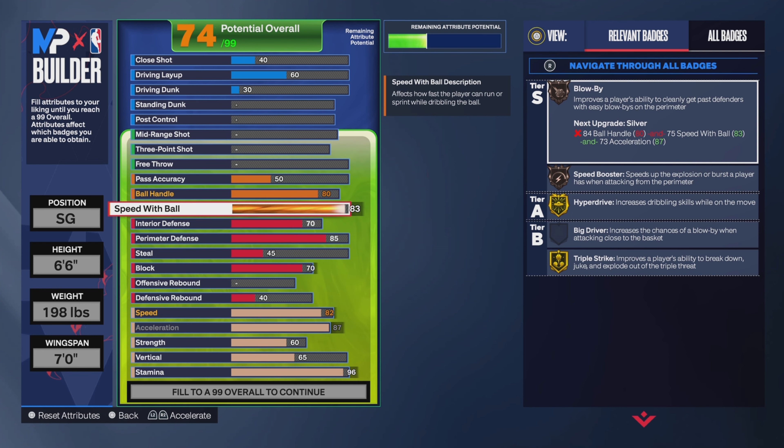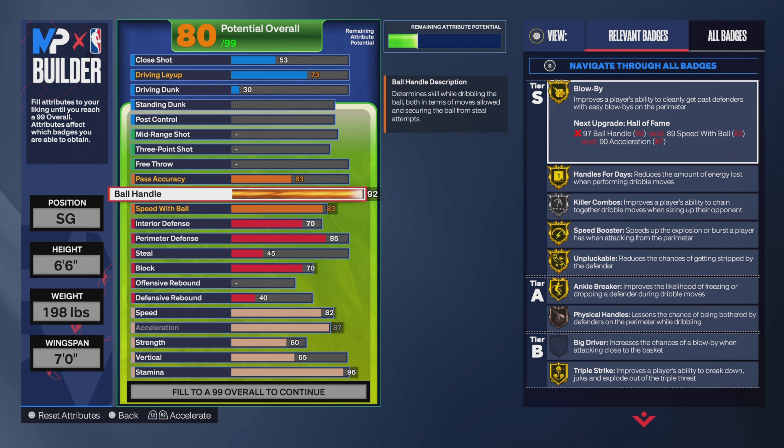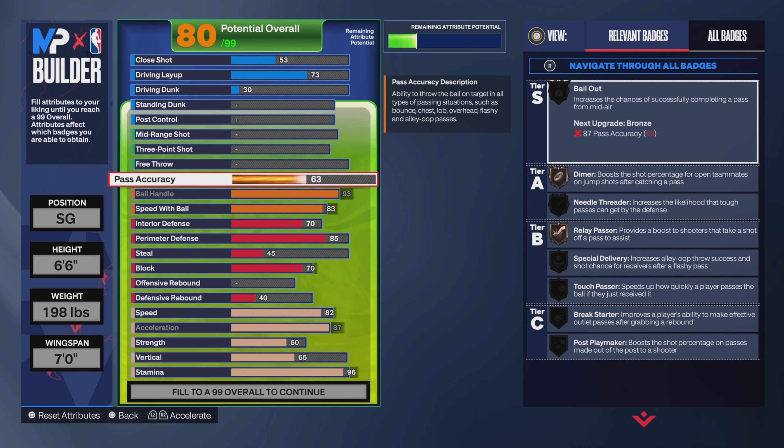Ball handle 93 — I'll share why I went 93 versus 92. A lot of people go 92. If you go 91 you get Blow-By silver, Killer Combo silver, Speed Booster silver, Unpluckable silver. At 92 those turn gold. I went 93 because Killer Combo is 93 — why not get that extra point? Killer Combo might work this year. On top of that, Ankle Breaker goes to Hall of Fame at 93, and you need it for almost every good dribble animation. This year there are a lot of animations — they added a lot of moves like aggressive combo breakdown.